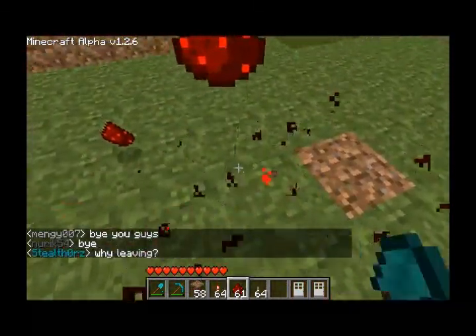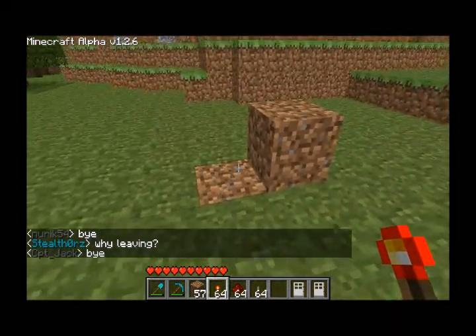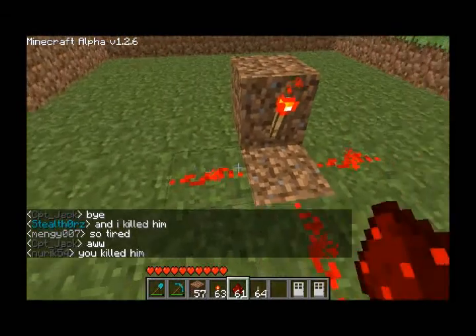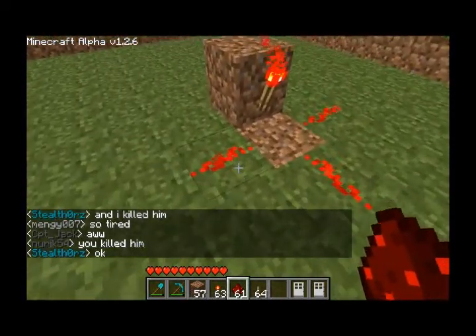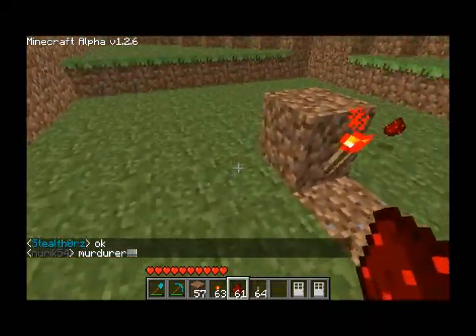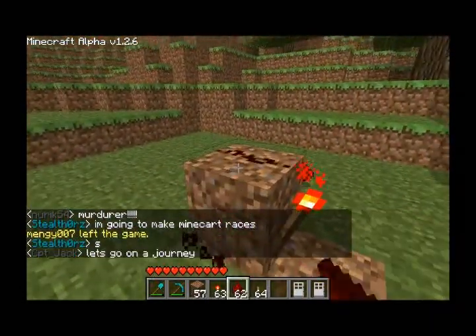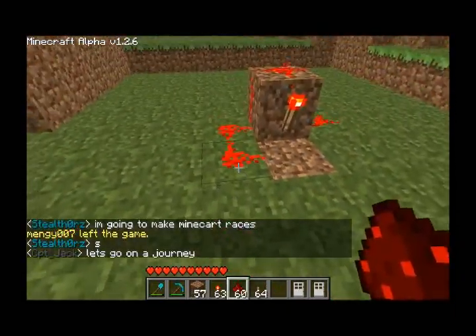Now let's look at how a redstone torch acts when it's placed on the side of a block. On this side of the block, it emits power to these three redstone circuits around it. But, as before, it doesn't reach anything behind it. The redstone torch does not emit power to the top of the block it's on, or around it on that side — only to these three sides.